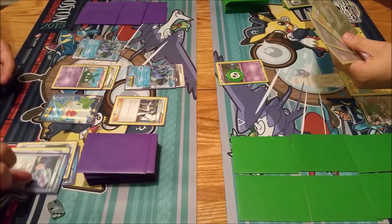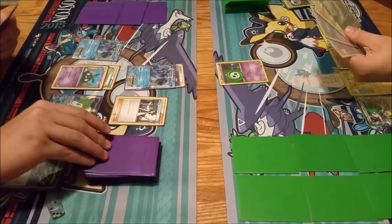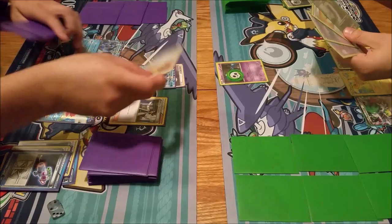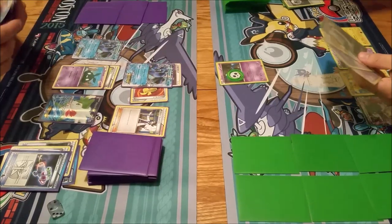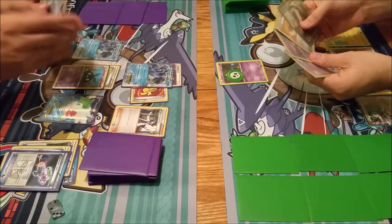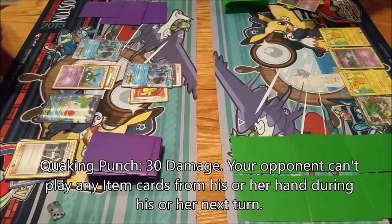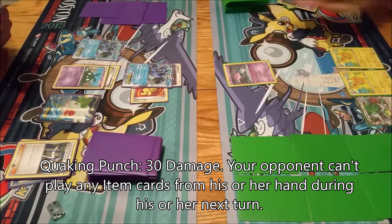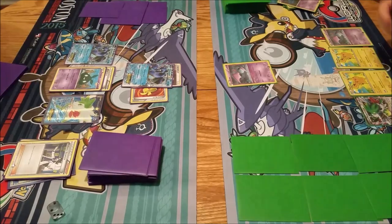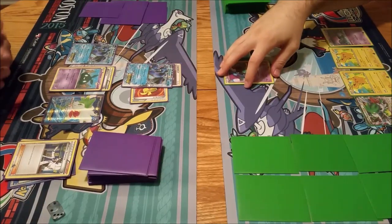Sycamore. Four, seven. Muscle Band. Quick - you mentioned the knockout. That is the knockout, even without the poison. Promote Zubat and draw. I will bench a Zubat. Evolve to Golbat for 20 damage on Trubbish.